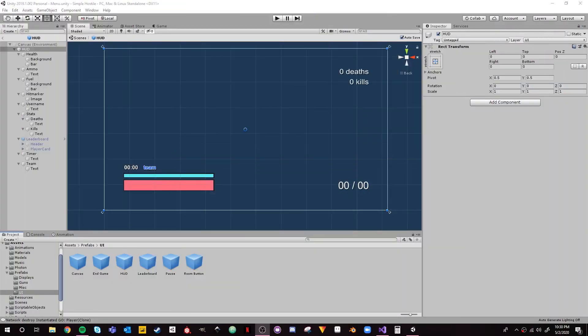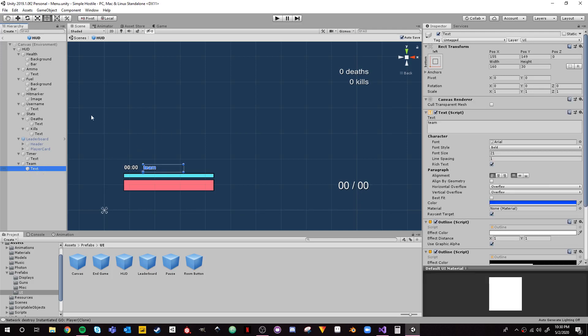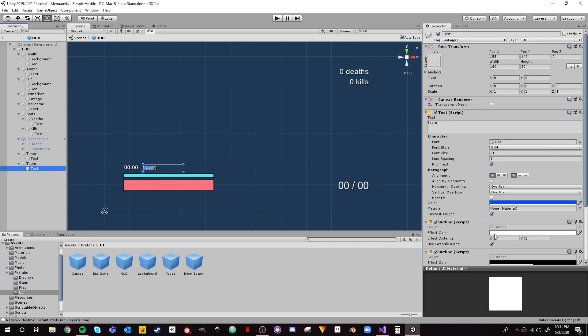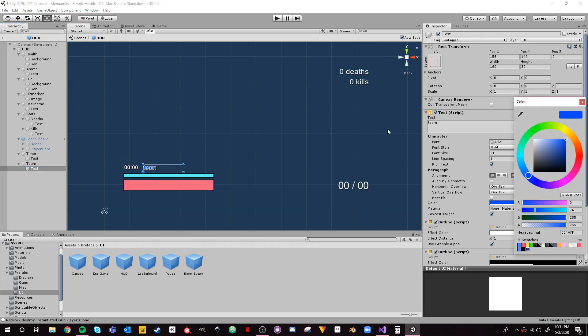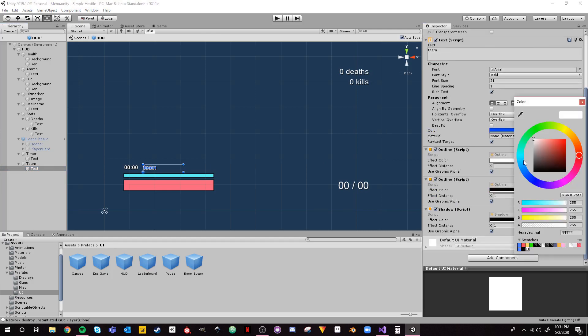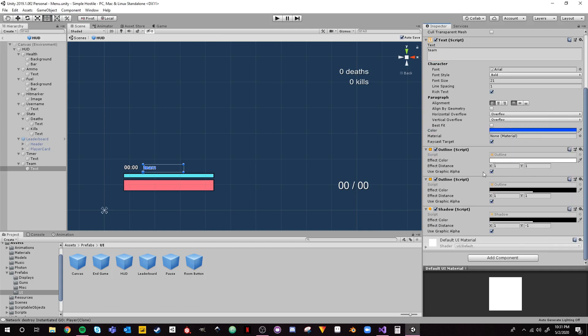We're going to try to get through this as fast as possible. The first thing we're going to do is inside our HUD prefab — we're going to add a team text component. I just duplicated the timer and dragged it over to the right. I also added a white outline because the color of the text represents the team color, which goes between blue and red and can be hard to see. I made it fully opaque, then kept the black outline and black shadow as well.